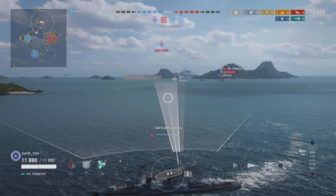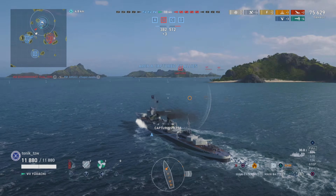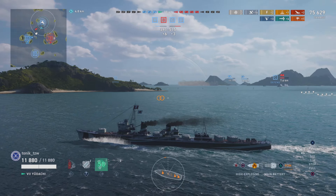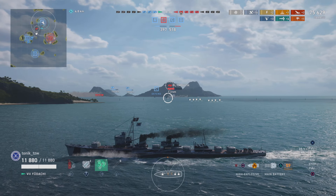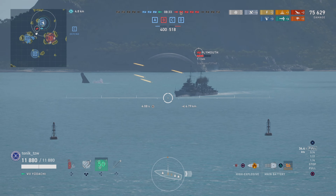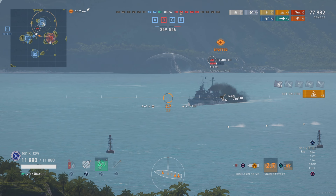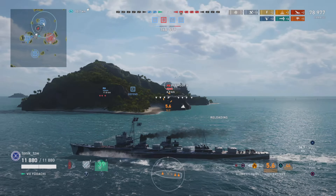Torpedoes are up again, and what we're going to do is just overlay them left and right of the center line on that torpedo indicator. That cruiser could move left or right — he could probably very easily avoid those. He certainly doesn't want to be broadside to all those battleships out there. But we're going to tease him a little bit and let him know where we are. There's a fire — he's let that burn. One, two torpedo hits — kill number three.